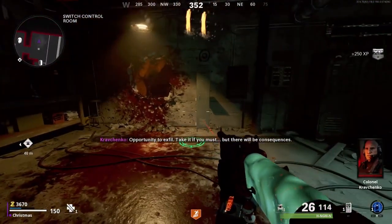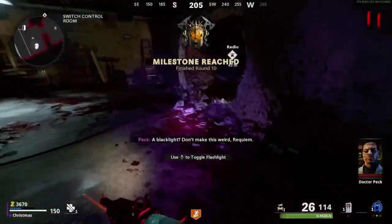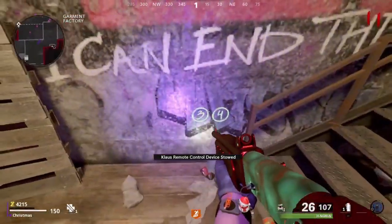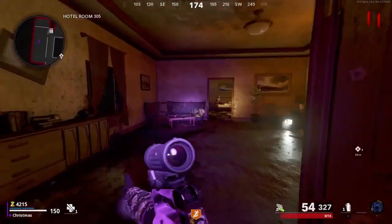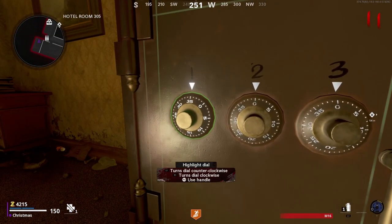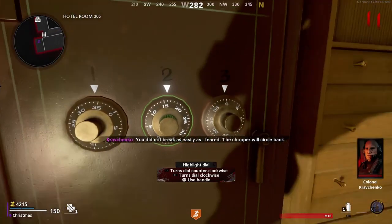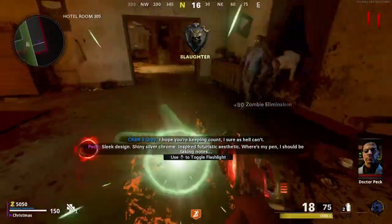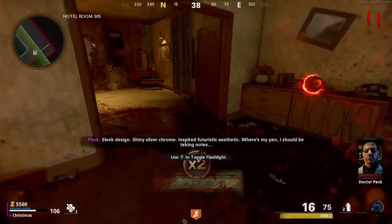Across from where we were working, there's a locker in the switch control room. Take Claws over there - he'll break open the locker and give you a black light. The first code is in the Garment Factory, the second is in the Service Passage, and the third is in the store across from Berlin Street. The codes might be in random locations within those rooms, so if you can't find it right away, look up and down - sometimes it's on a chalkboard or in a random spot.